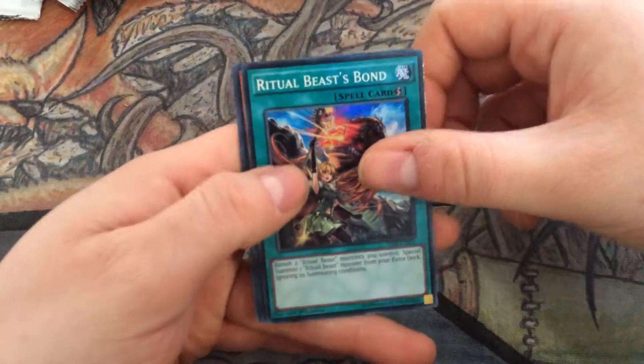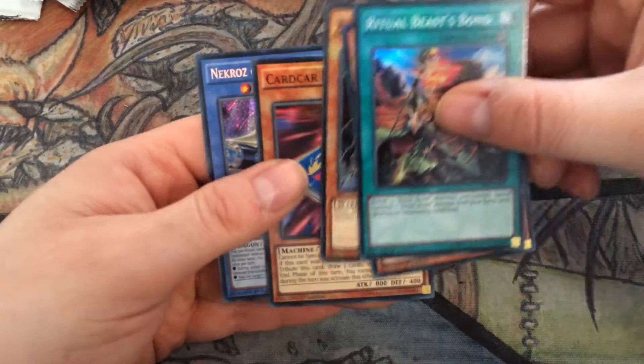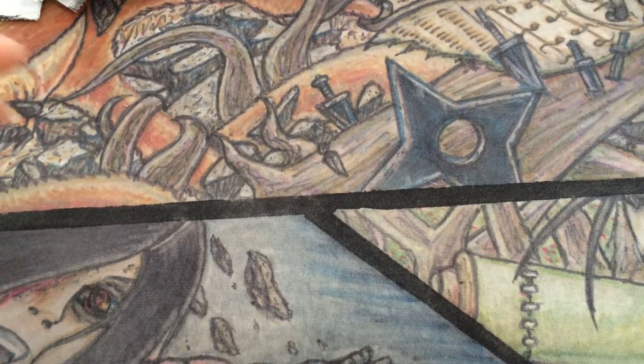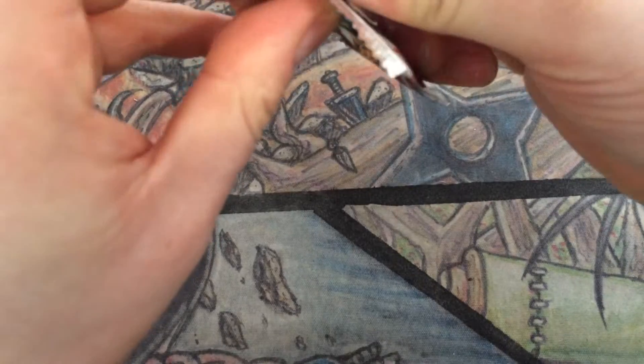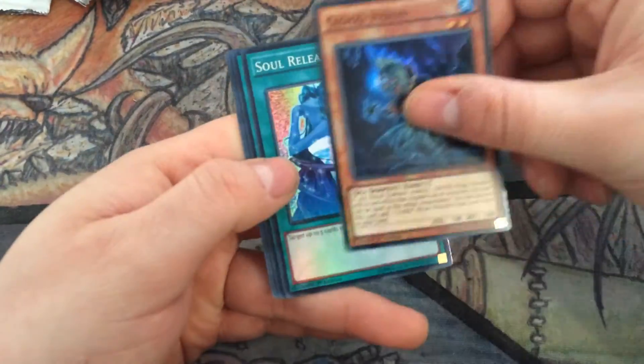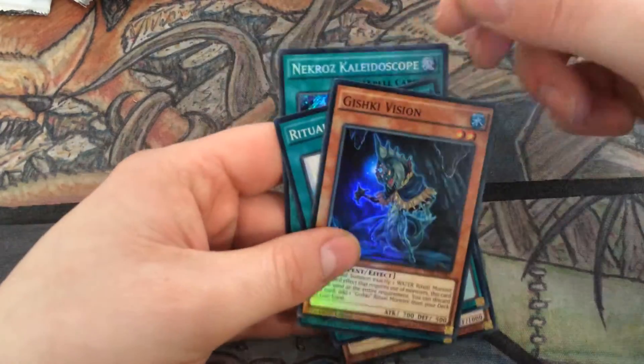Valkyrius is also expensive, so basically if you want to play Nekroz you need a lot of money. Necro Gardener, Knight card, and Decisive Armor — you play one of them in your deck, like an Honest, and then a one-for-one destruction as well. It's not quite Honest — it's only a thousand — but still pretty useful. Gishki Vision, Soul Release, Ritual Cage, Noella, and Kaleidoscope.